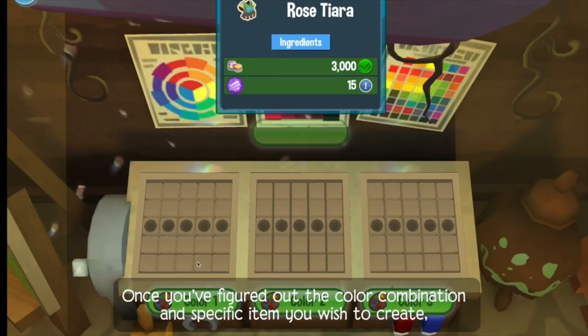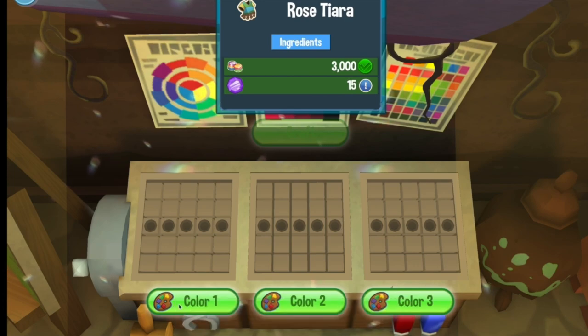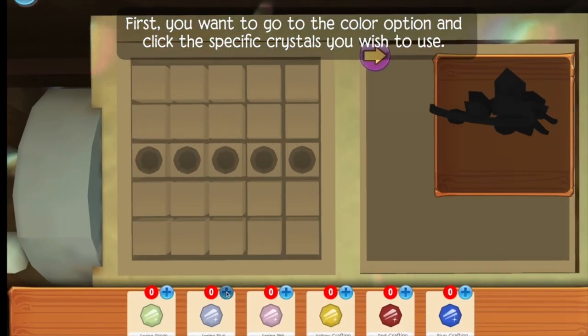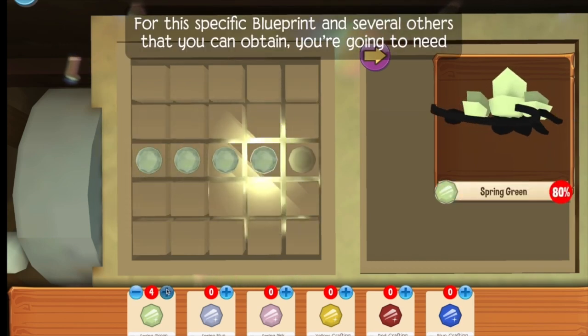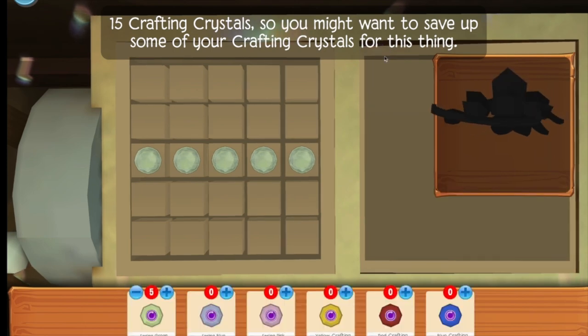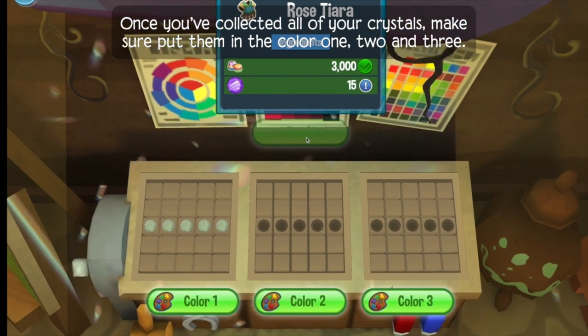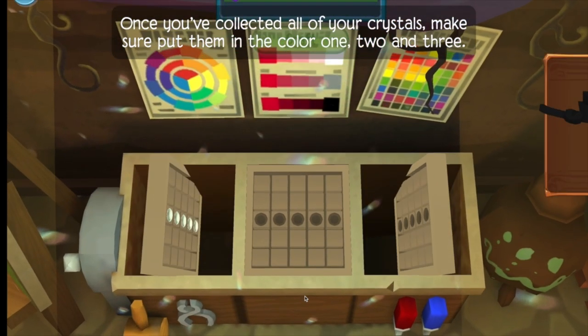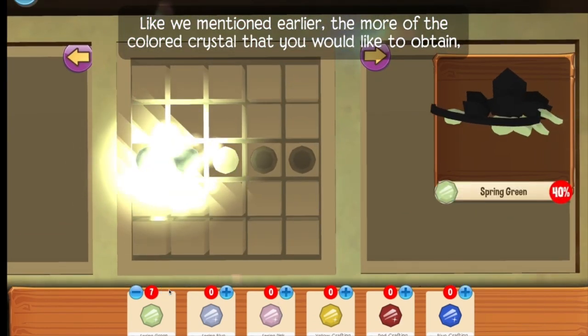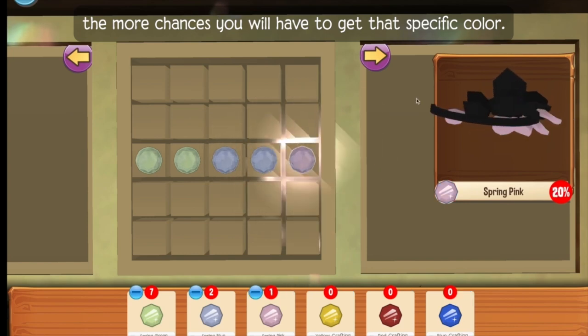Once you've figured out the color combination and specific item you wish to create, it's time to create your item. First, you want to go to the color option and click the specific crystals you wish to use. For this specific blueprint and several others that you can obtain, you're going to need 15 crafting crystals, so you might want to save up some of your crafting crystals for this.